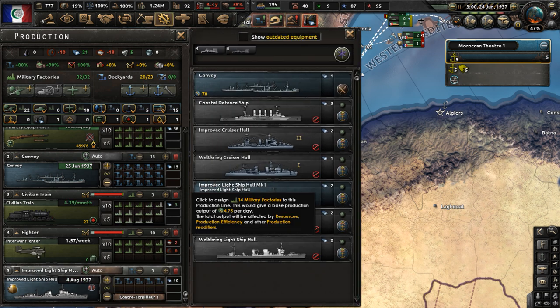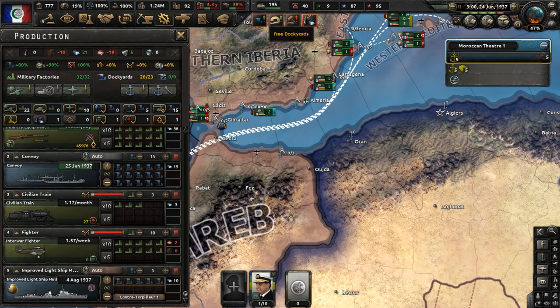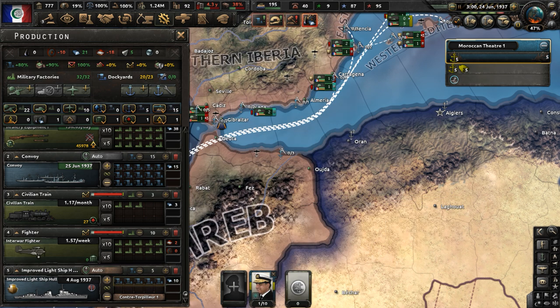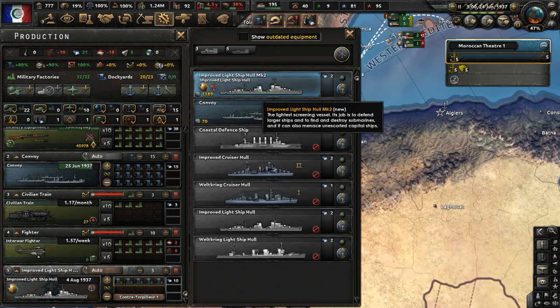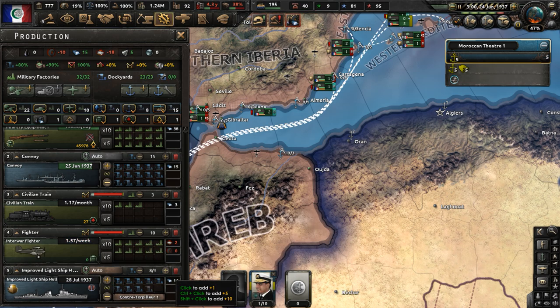I may need to eventually redo that ship design. Let me go back to that — I don't want to spend too long on this but I'd like my ships to be nice. Change this variant a little bit, create a variant Mark One. Let's add some anti-air, a fire control module, and a torpedo launcher. Now we have the improved light ship hull Mark Two.